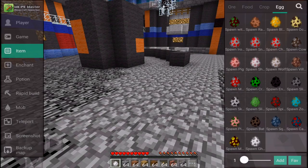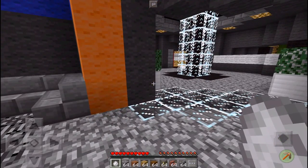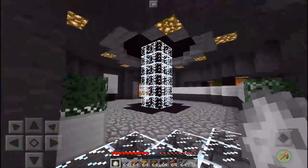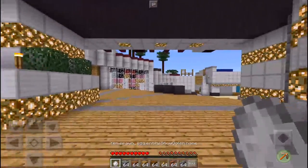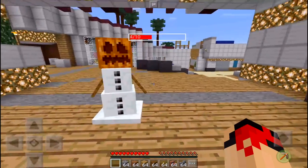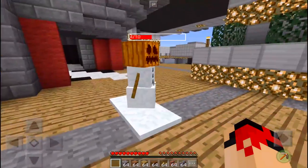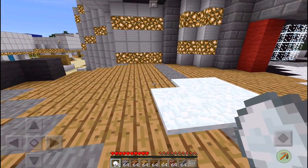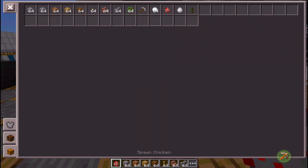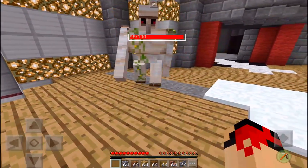The first mobs we're going to be looking at are actually hidden spawn eggs. Basically, you can spawn a snow golem using a spawn egg, and an iron golem using a spawn egg. What is different is that you get 14 snowballs from a snowman, and the iron golem actually doesn't drop any roses. This isn't a major change, but it's definitely something quite interesting in the game.